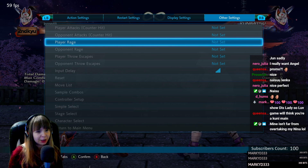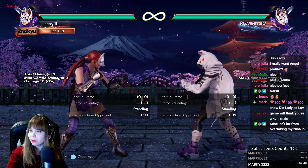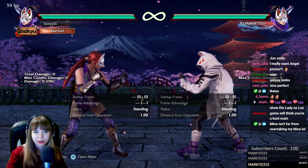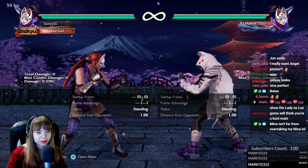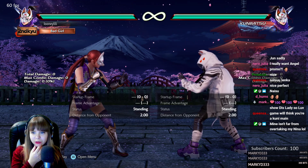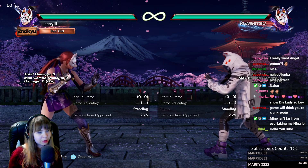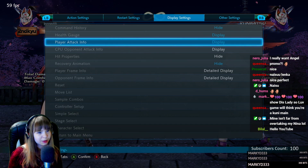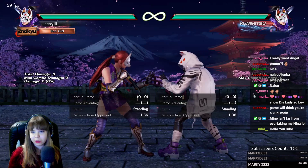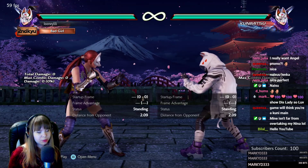Let me turn off rage. I have a couple of notes ready here from my labbing session versus Kunimitsu so I don't forget what I should be talking about. I won't be able to read the chat right now, so I'm just gonna talk and I'll answer questions later. I'm gonna start with her lows first. We need to see hit properties, so I'm gonna start with her lows and then talk about her stances and some punishable moves.